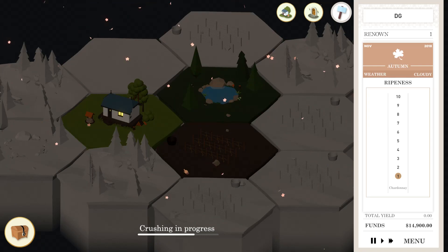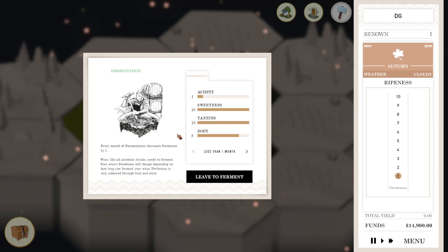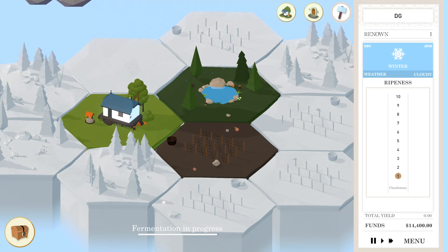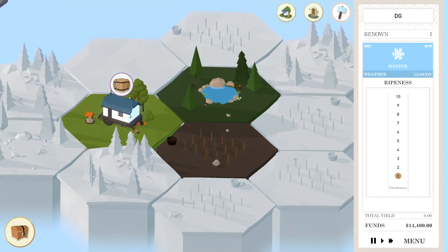Upgrade Chateau to level two to unlock — so that's how I get these unlocks. We need to upgrade our main place. We're going to go back to lifting up the pant sleeves and crushing with our bare feet. Fermentation time — for every one month, fermentation decreases sweetness by one. Do I really want a really sweet wine? I think I'm going to play it safe and do just one month — let's see what happens. Fermentation is complete. Now it's time to press. Let's do a 50-50 blend — we still have crazy sweetness and crazy tannins. We'll try it out and see what happens.